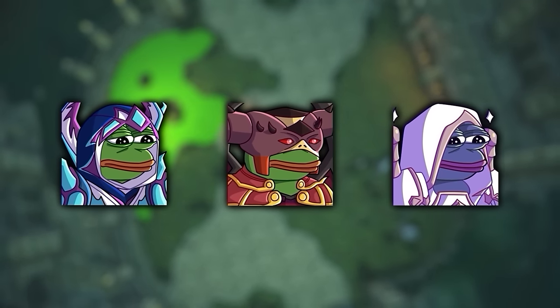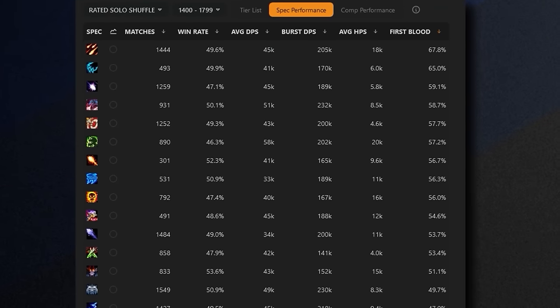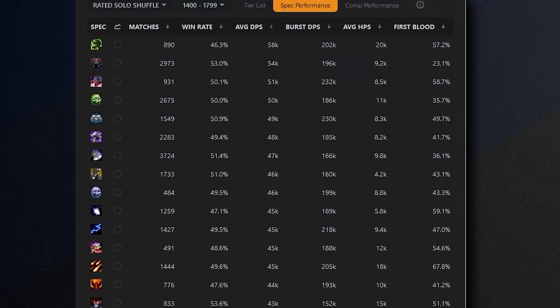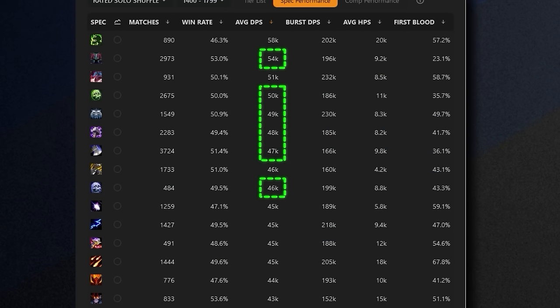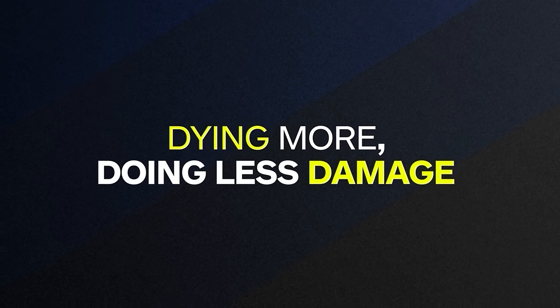As you go down in rating, caster DPS get punished the hardest. If we look at the first blood statistics between 1400 and 1800, 8 out of the top 10 specs are ranged DPS. Which means if you are a caster, there's a very high chance that you will be trained every lobby. And on the flip side, melee on average are doing more damage compared to casters, so if you play ranged DPS, not only are you dying more, but there is a good chance you will have less overall impact on the game.